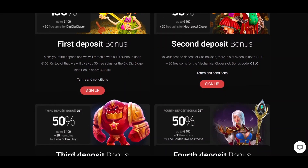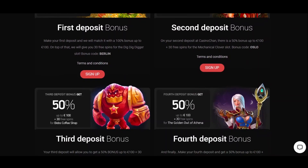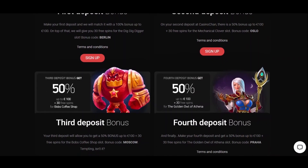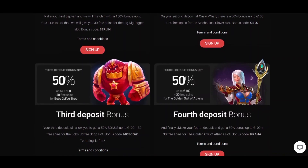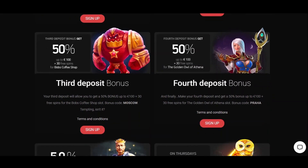A bonus of 50% up to 100 euros and 30 free spins is available for the remaining 3 deposits. So you'd get half of the amount you deposited and 30 bonus spins for one of the slots. The codes you need to enter when depositing are Oslo for the second, Moscow for the third, and Praha for the last one.